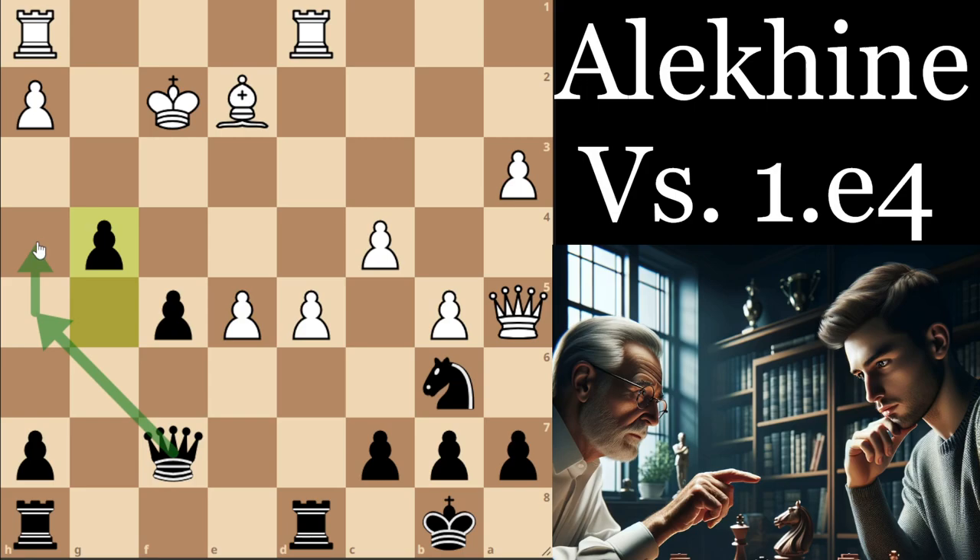Their center might look impressive, but after g4, our queen is just coming into the attack and there's not a whole lot white can really do about it. You can sort of see how you would typically outplay an opponent in these positions. It only really takes one or two mistakes from white for his position to end up very overextended and in quite a difficult state.